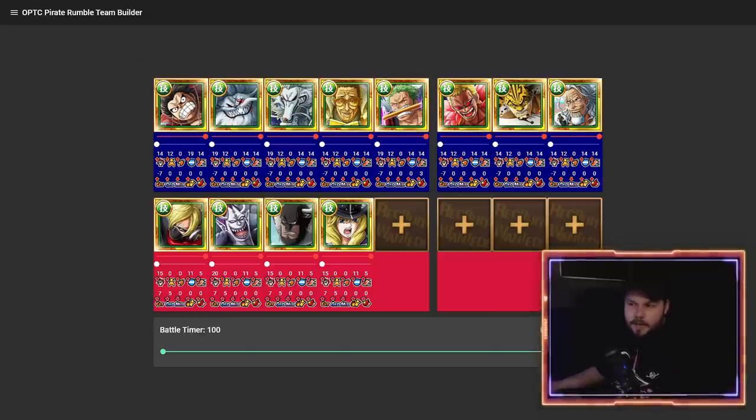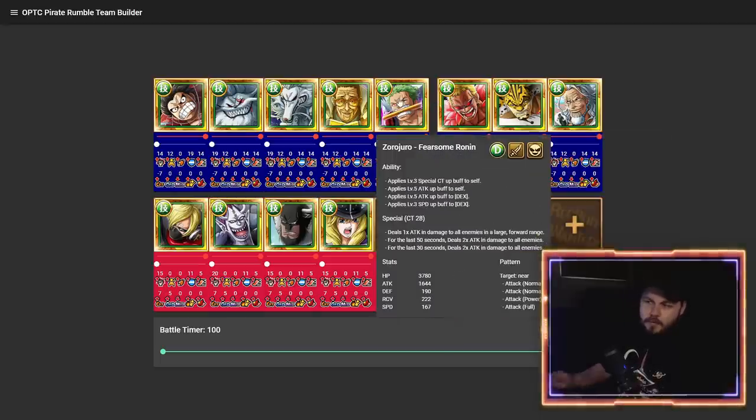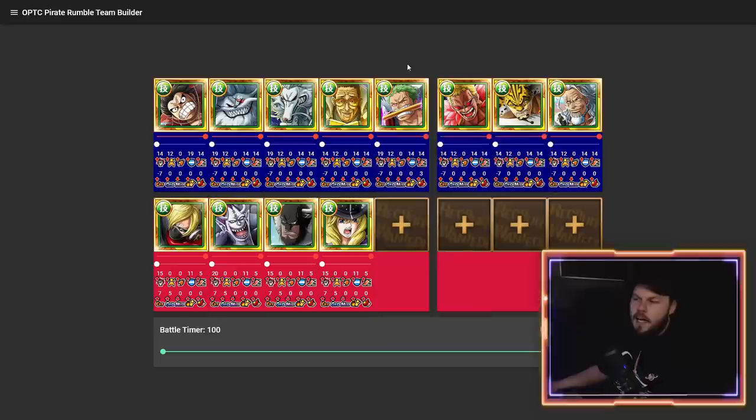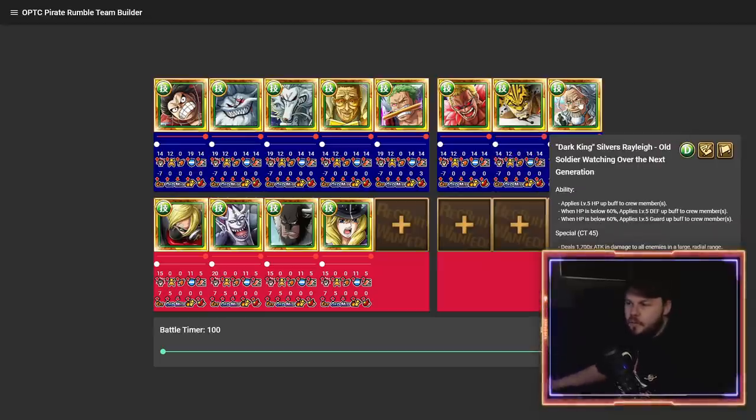These are some of the Sugofest exclusives to think about — definitely the first three. If you have those, you're already in a very good position. Borsalino is a nice addition; he continuously buffs you every time he launches his special, and has really low CT. Zora and Doflamingo are options for late game nukers. But remember, you can only have four legends and four PvP rare recruits to construct your team. Luffy is a good option if you don't have one of the top characters — he hits really hard and does defense down, very similar to Quick Kaido in PvP.